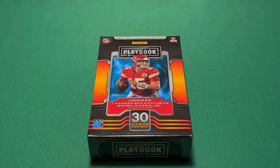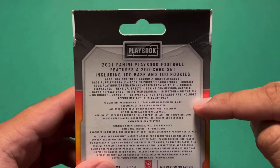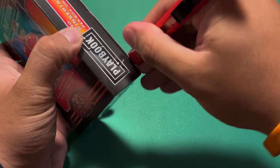What's up guys, biggie361 here back on another video. Today I have some 2021 Playbook Football. This is my first time opening this year — I opened some last year and I did pull a Justin Herbert gold card numbered out of 50. I got this from my local Target, it costs $15, and we get 30 cards in here, so we are paying 50 cents per card.